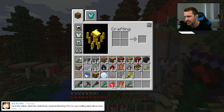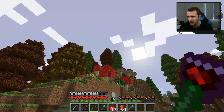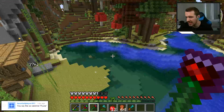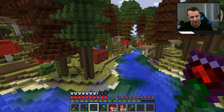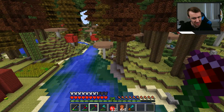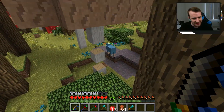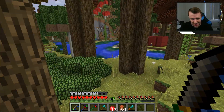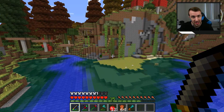Roy in Camp says go to the nether, find the white hanging things, put them in your crafting table for bone meal — thank you, I'll remember that for future reference. And Baseball Player 861 says I say 'fire' weird. Fire, fire, fire. I mean, I live in Michigan, so maybe I have a northern accent people from other parts of the country can recognize. Oh, we have an escapee — you trying to escape? Let that be a lesson to your sheep friends.